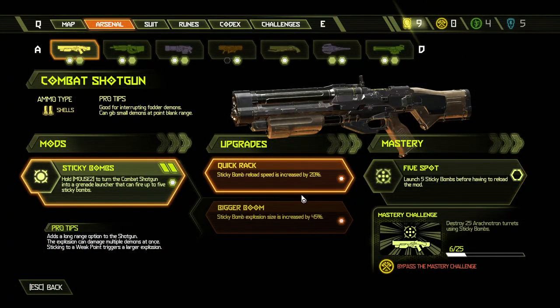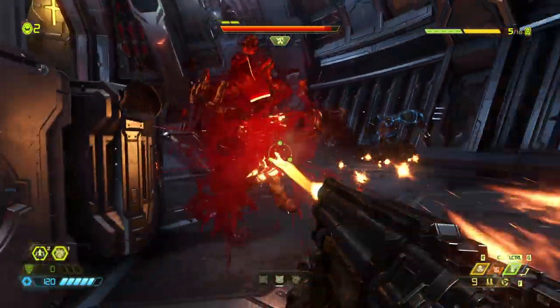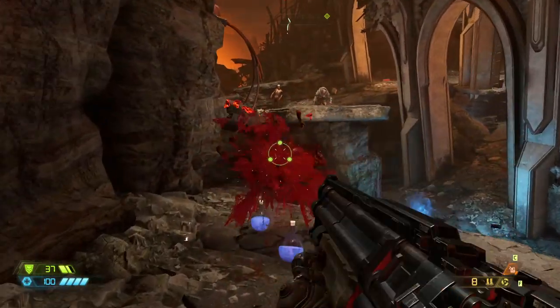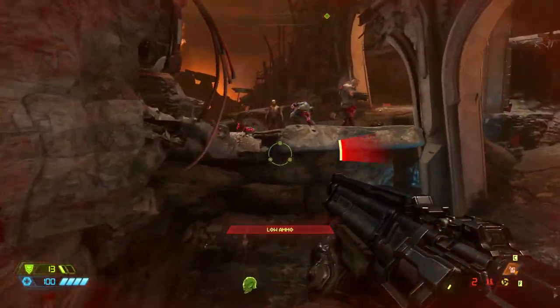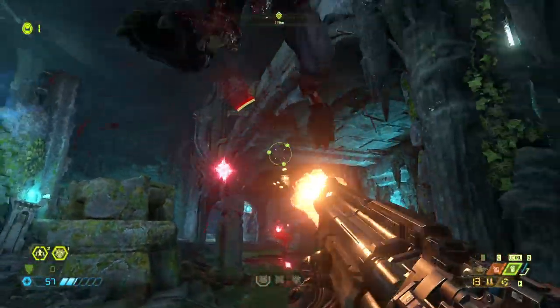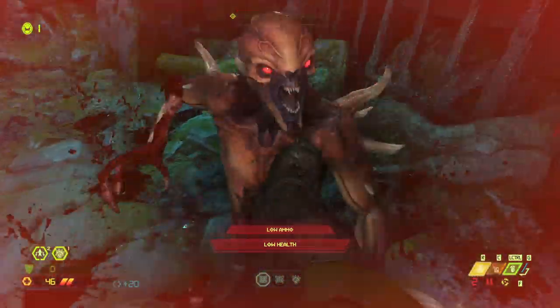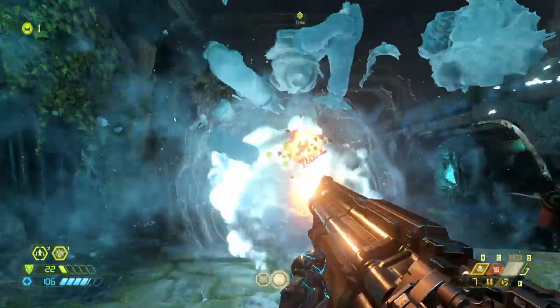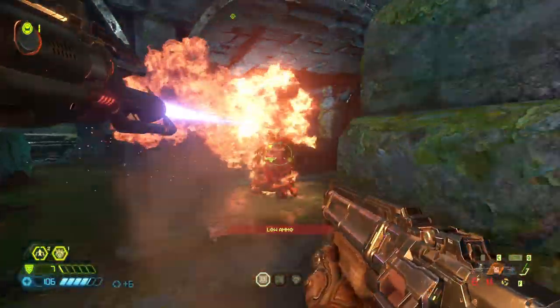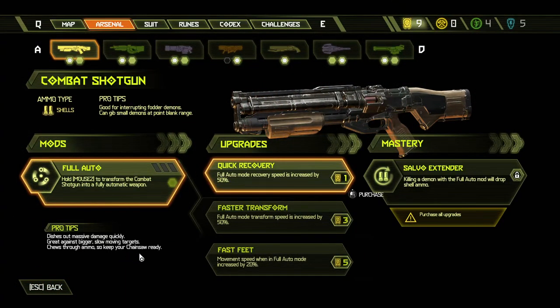For upgrades, get the increased explosion size first and the other one afterwards. The full auto mod, which is the alternative, provides you with a way to deal considerable amounts of damage, provided you can land the shots from up close. Your movement speed is reduced while firing in this mode, which is pretty much the opposite of what you want from basically every combat encounter in the game. A good rule of thumb for every weapon is to pick the mod that doesn't reduce your movement speed and takes the least amount of time to charge up. The full auto mod can be useful, but it shouldn't be a priority, especially early on.